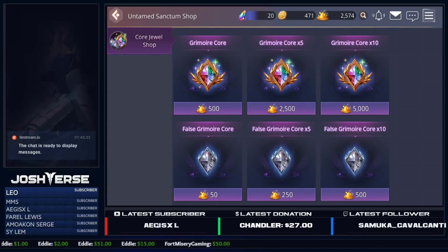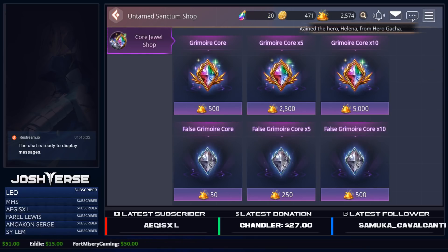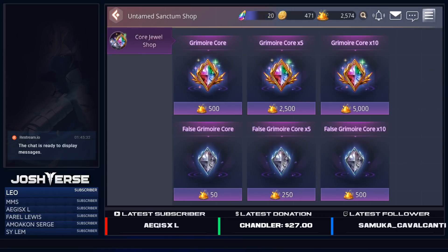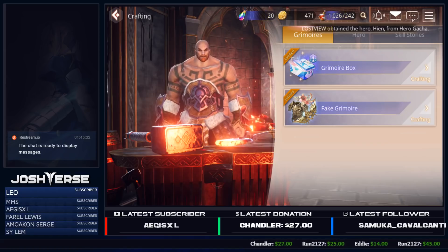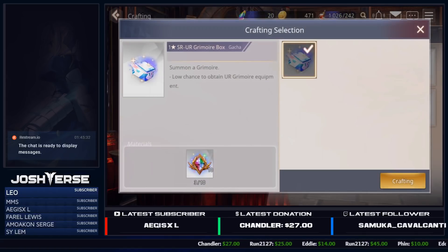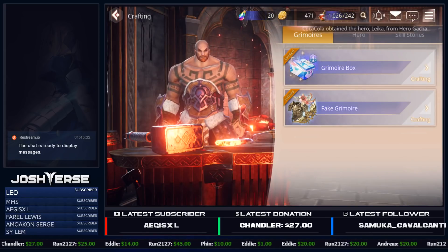If you get 5,000 gold dust, you can buy a grimoire core times 10. Ten grimoire cores is actually enough to make one real grimoire weapon, so it's totally worth doing that — 100%. When you craft it there is some RNG involved. Looking at the crafting menu: fake grimoire box is what we do not want, but the grimoire box — if you get 10 of them you have a chance to obtain real grimoire equipment. It's going to be a random character piece, but it'll be a real one.